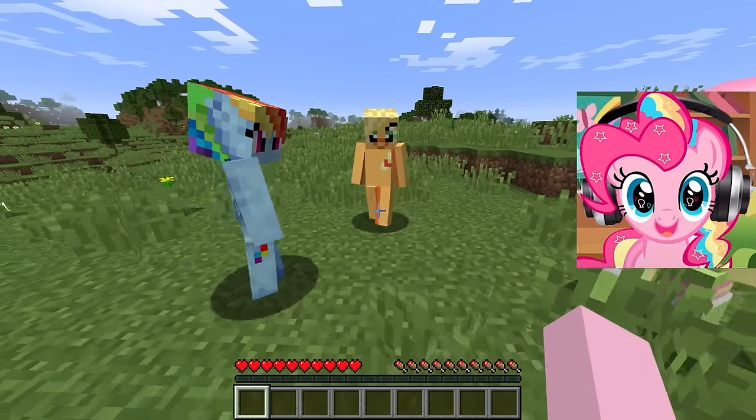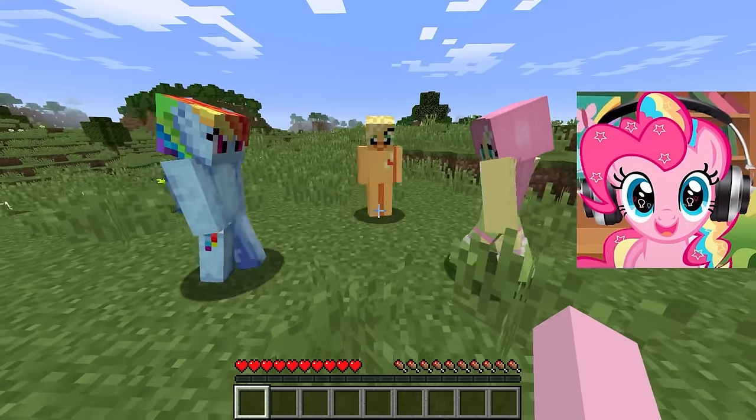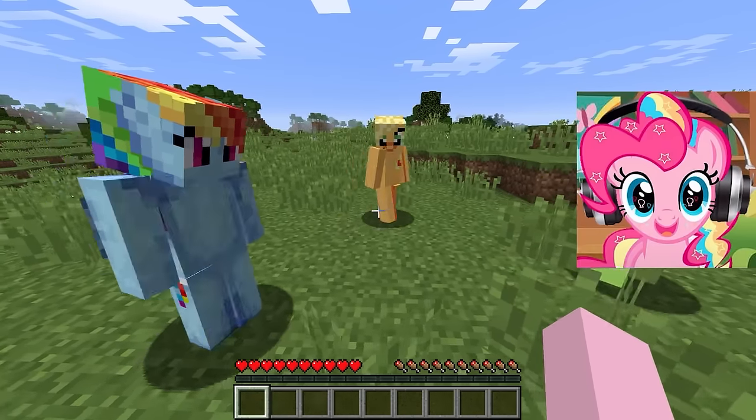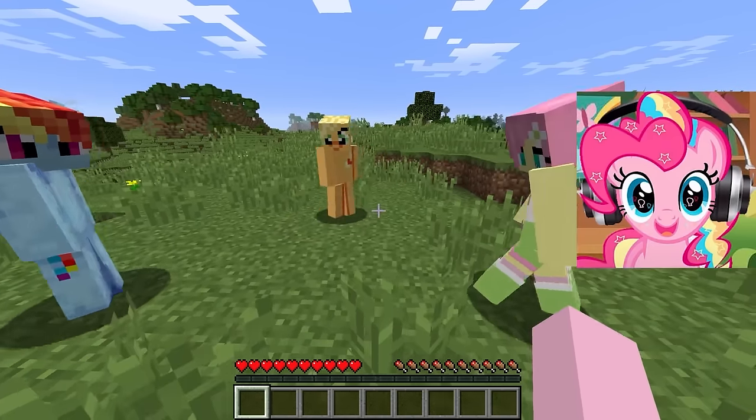We have heard the news that evil Fluttershy dwell in this forest at night, and our task today is to make a protected house and set many traps to eliminate them.